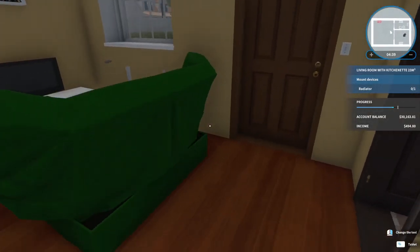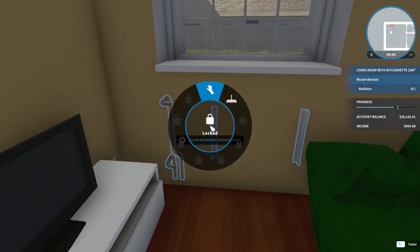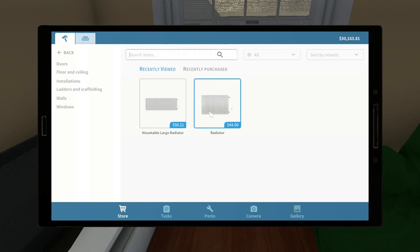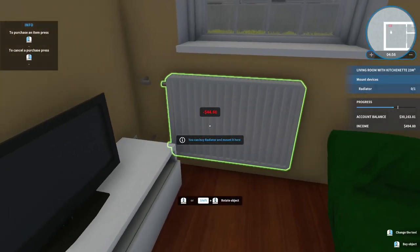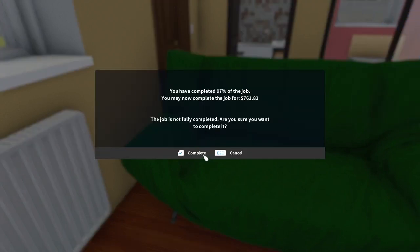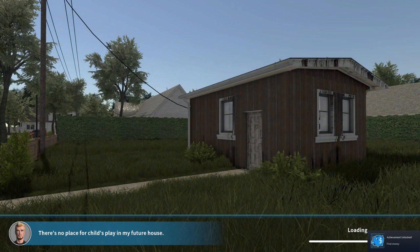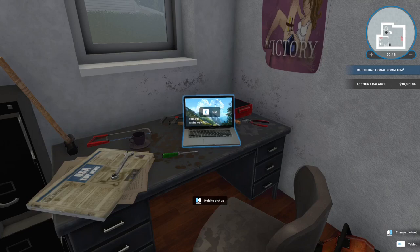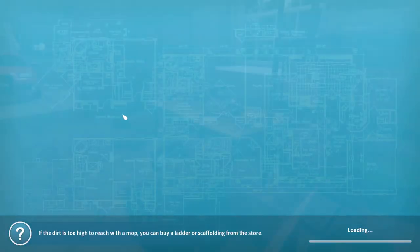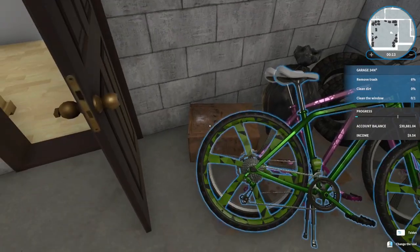Okay, so I cleaned up the house a little bit. I think we have to buy stuff — we have to buy a radiator and assemble it. All right, let's see what we got. First, money — right now we're just gonna clean up this place. We're just gonna sell everything first, anything that we can sell.